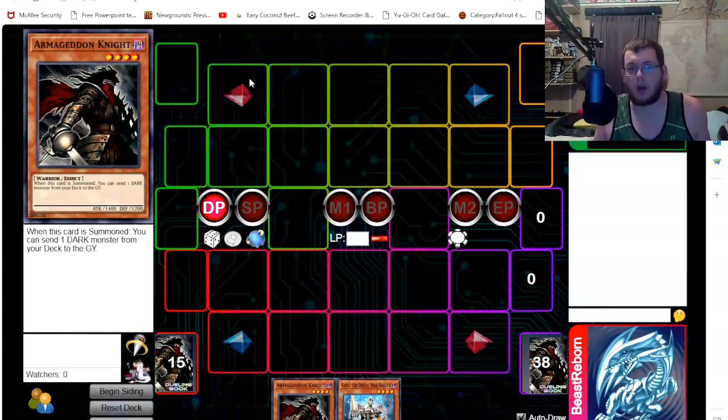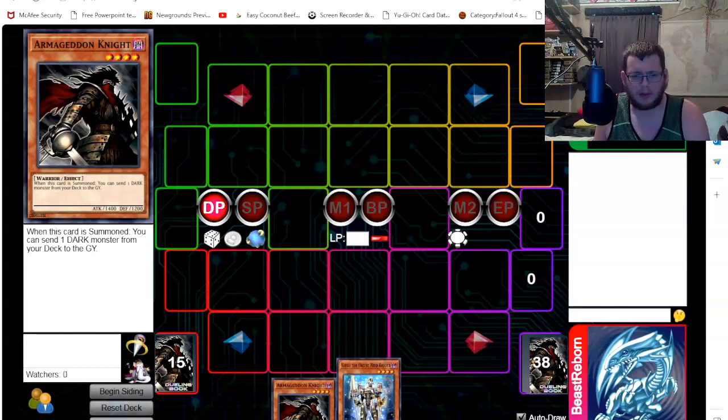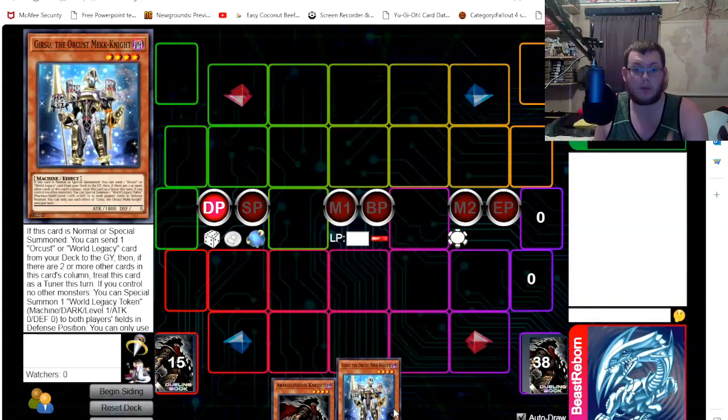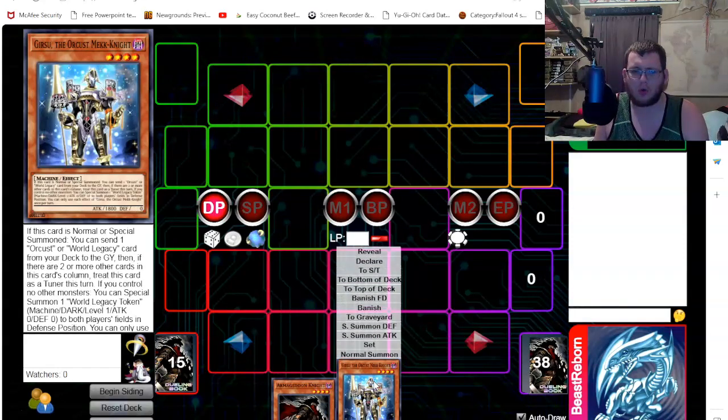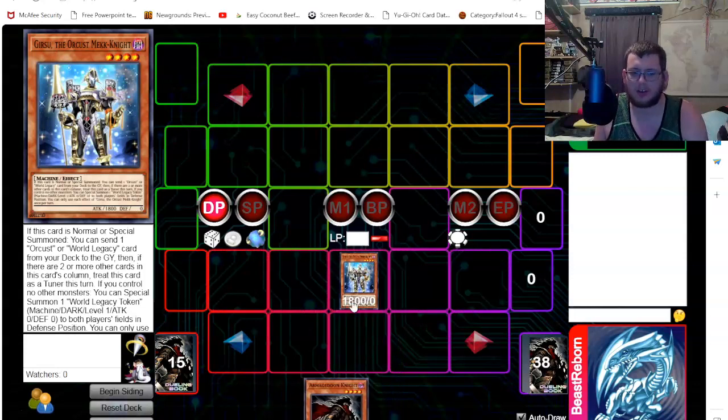Today I'll be showing basically the one-card combo of this deck, because your end boards will be pretty similar generically in how you make them. I'll also talk about how Horus and Bistils play a role. We'll start with the one-card combo — you can do it with Armageddonite or Gearseid, but it's easier to go through Gearseid, so we use that card first.